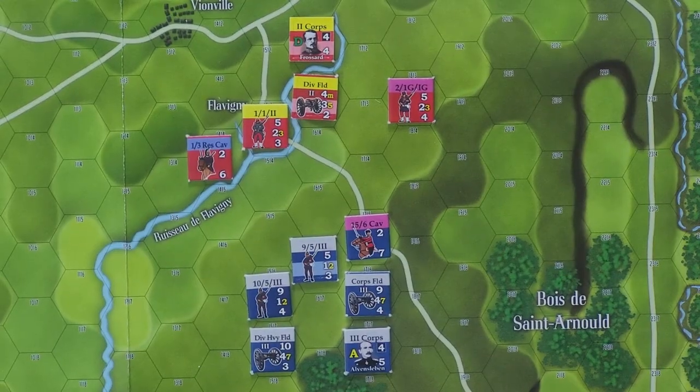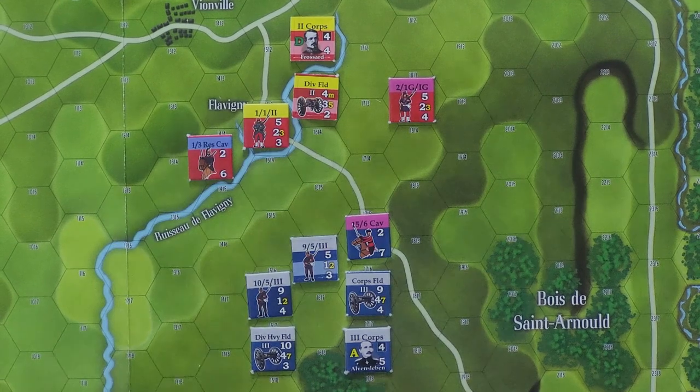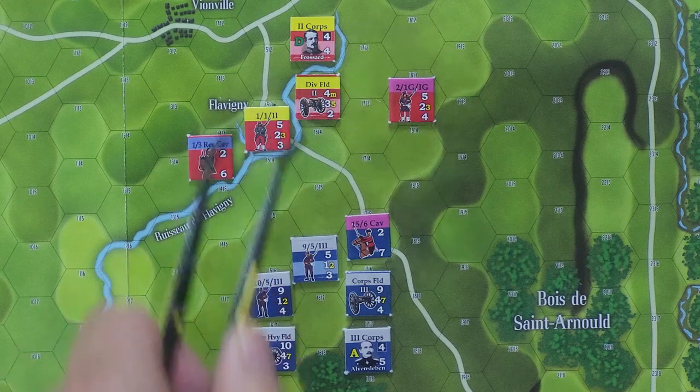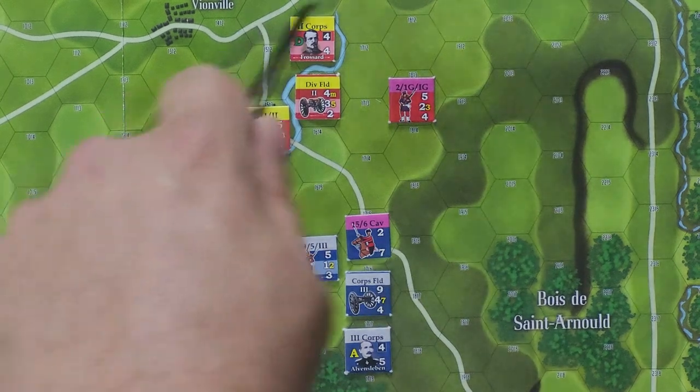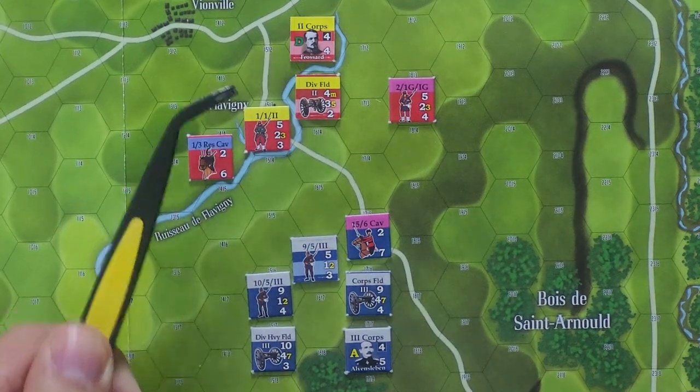Here's the situation. It's just a small corner of the map. The French are desperately trying to hold on to Flavigny, which is here underneath this unit right there. The Prussians are doing a counter offensive basically. These are the Prussians down here, these are the French. So basically the Prussians down here are trying to get up here and take the town.